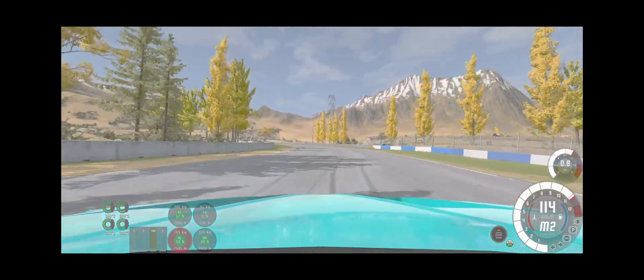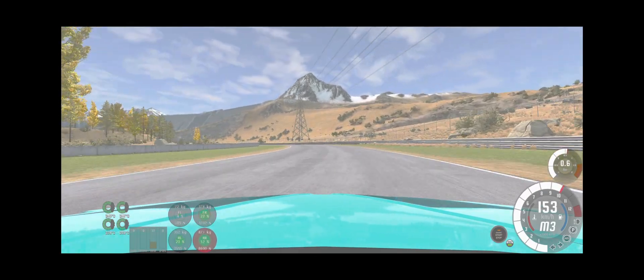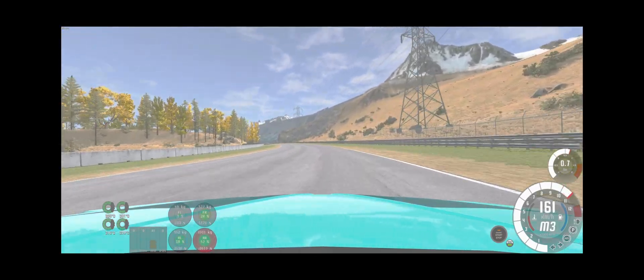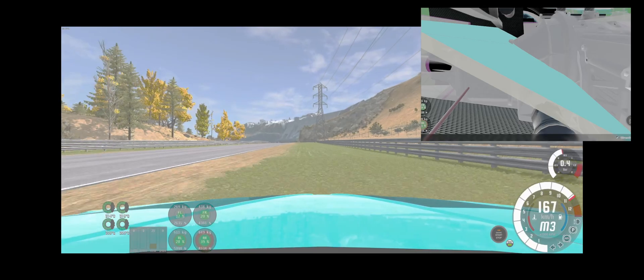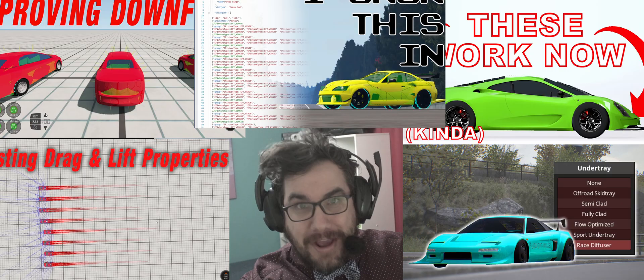This thing is really begging for so much more downforce but it just can't create it because the game currently is not so great due to these little doodads. I thought that was a good assessment to make. I've got to do another deep dive into how aerodynamics work again now, don't I? Don't worry, fifth time's the charm.